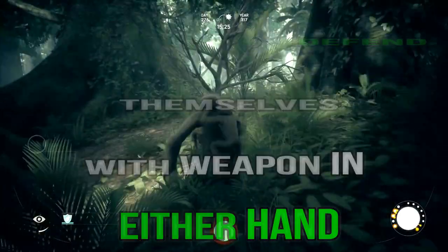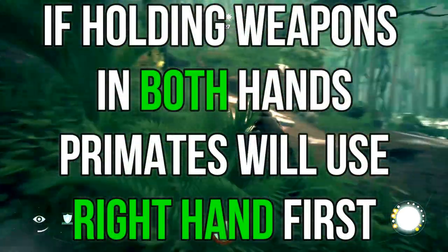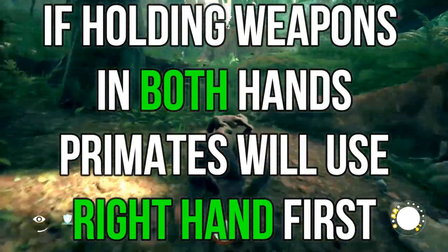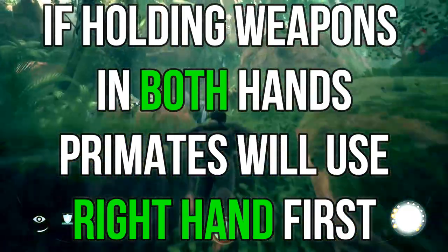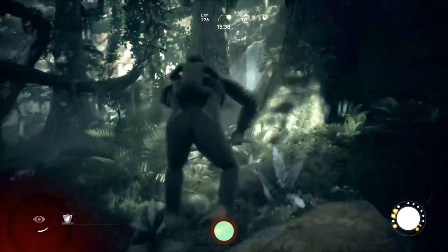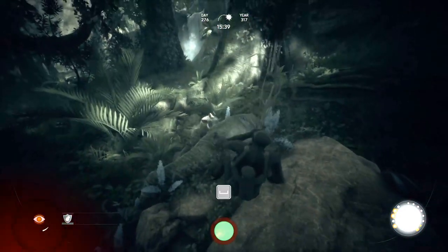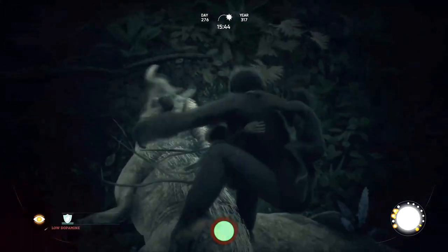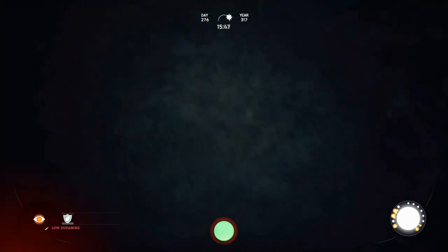Your primate will defend themselves regardless. If you're holding a weapon in each hand — say a sharpened stick in one hand and a rock in the other — your primate will use whatever is in its right hand first. So if you're going for a kill, make sure the sharpened stick is in your right hand. If you're just looking to defend yourself, the rock can be in your right hand.